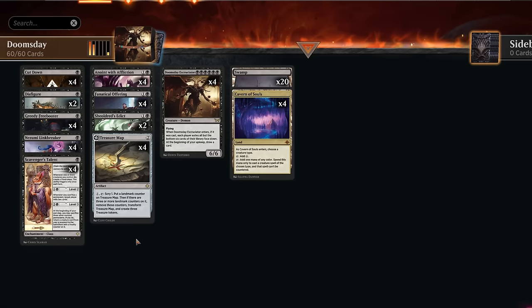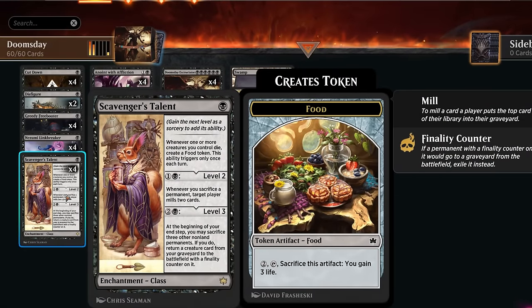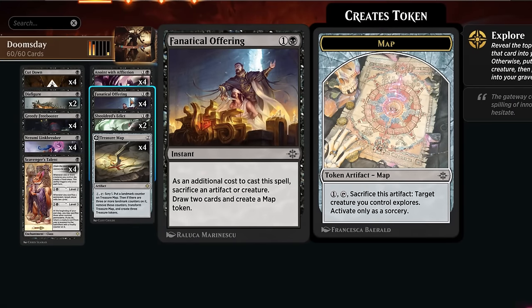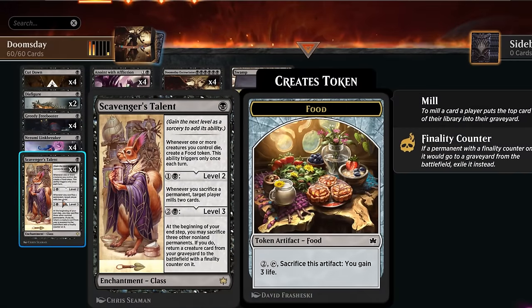That's where Scavengers Talent comes in handy. On level one, this enchantment gives us a food token when our creatures die. On level two, whenever we sacrifice a permanent, target player mills two cards. So sacrificing a food token, a treasure token, or even a map token can now help mill the opponent for two, and it doesn't take many triggers when they only have six cards left.